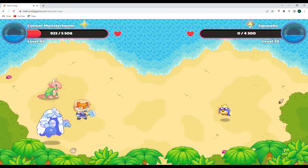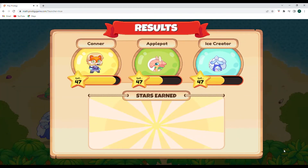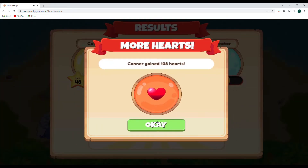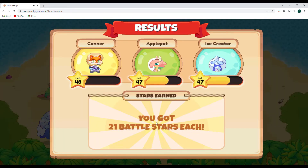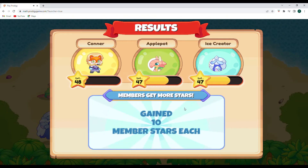Nineteen hundred and ninety-nine points of damage — that wins it for us, so we are ready to move on. Twenty-one battle stars, up to level forty-eight, and one hundred and eight hearts. That's awesome. And a few more stars there.